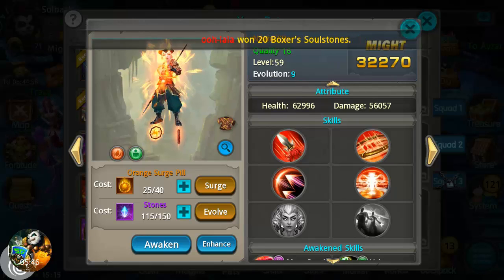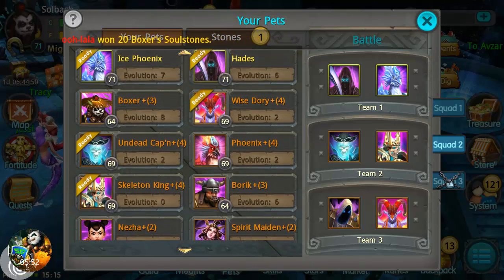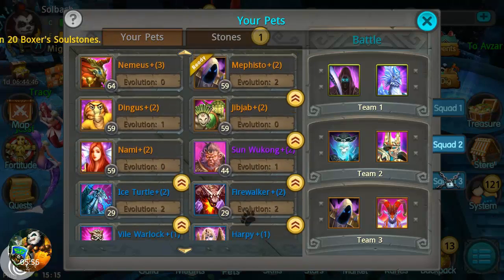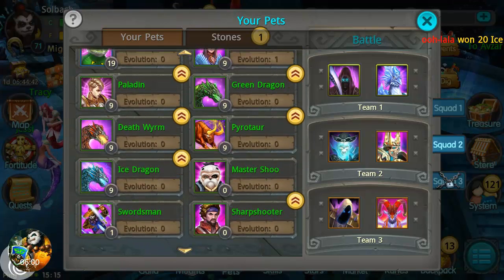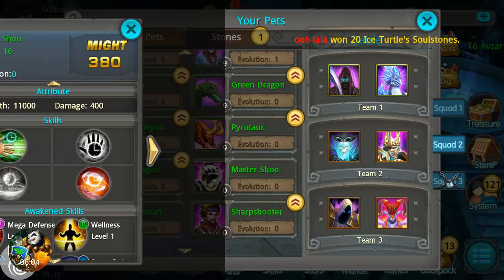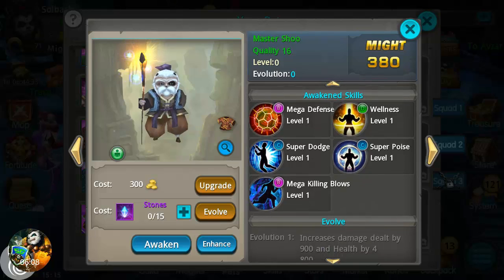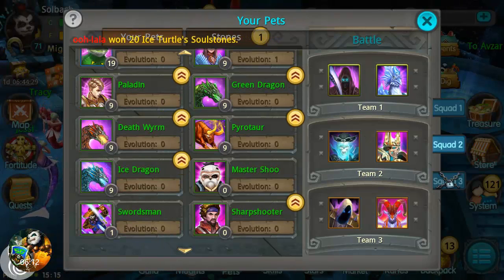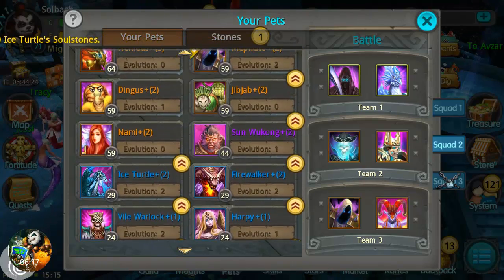Neza is a she — I have been corrected on that once before and I forgot, sorry. Right here we have Master Shoe that I just reforged — everything is back down to zero, but look, she still has all the awakening skills. So that's a nice plus — you don't lose those when you reforge. Pretty nice to know.